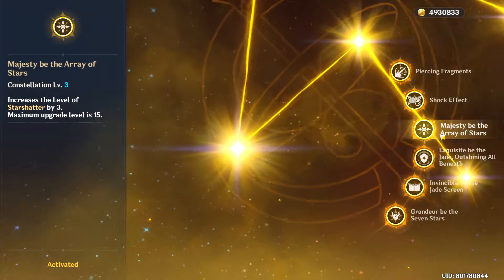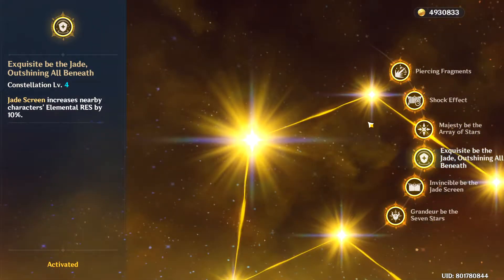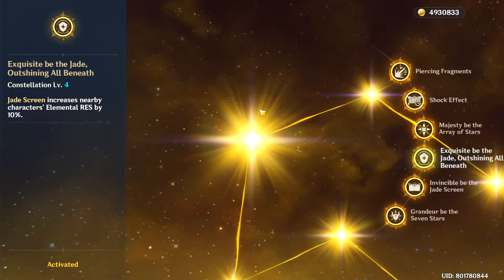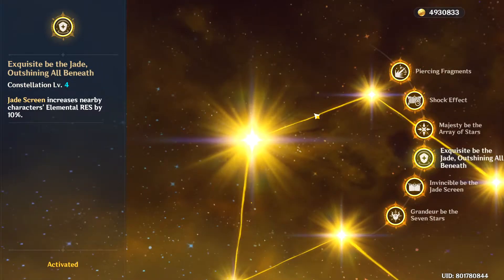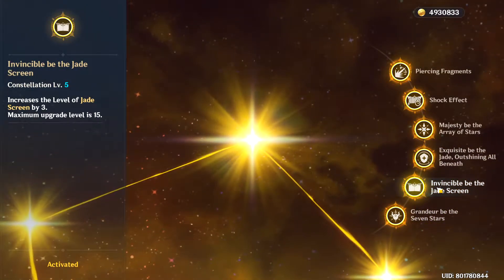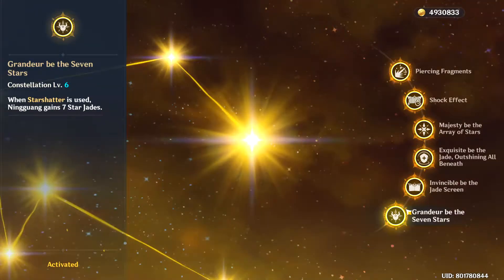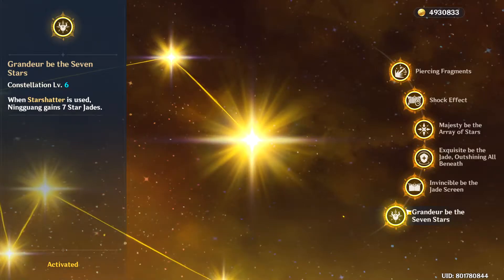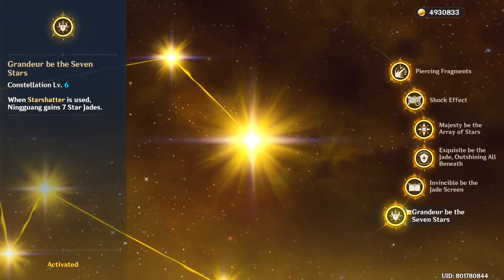Her C3 increases her burst level, and her C4 is the most useless Constellation I have ever seen, which increases elemental resistance by 10% when Jade screen is in the field. C5 increases Jade screen level, and then her best Constellation is C6. When Star Shatter is used, Ningguang gains 7 Star Jades, which is an easy 100k damage.